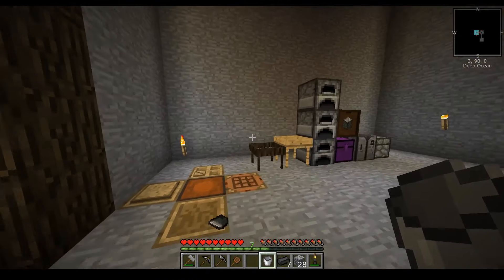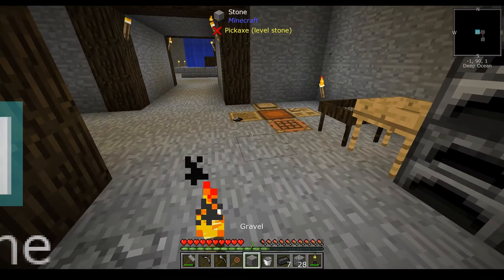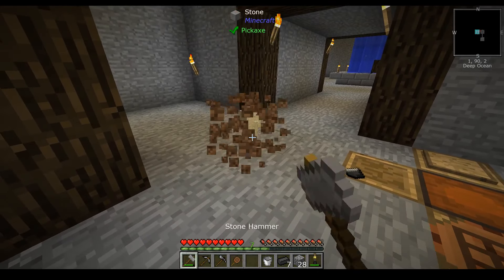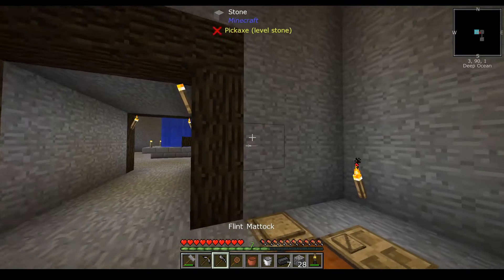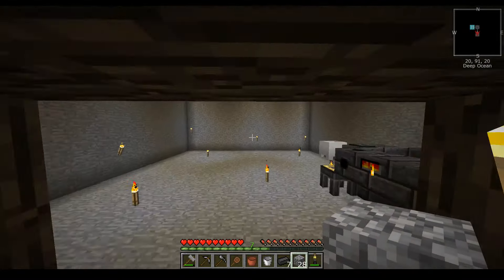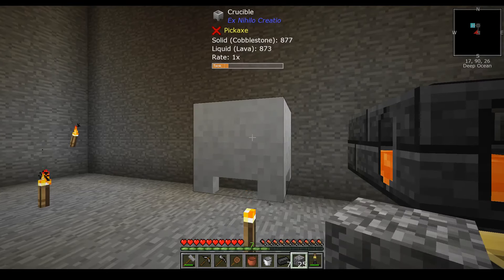Something certainly within our capabilities here. So we're going to go ahead and take this and we're going to smash it. And now that we have smashed it, we will smash it again, because we like to smash things. And we will cook it down into sand. Let's dig out some cobble. I think what we'd like to do is go check — yeah, let's see what we got. There we go.